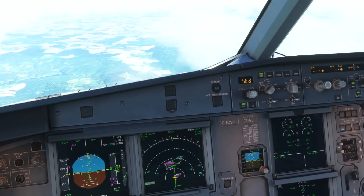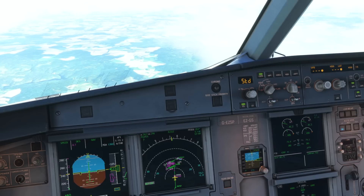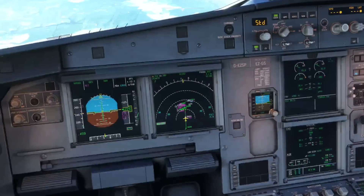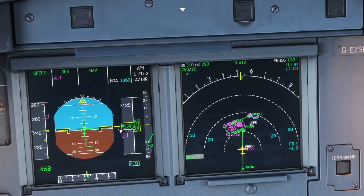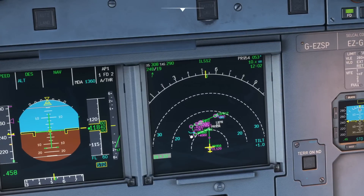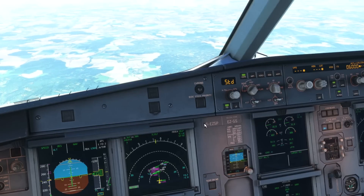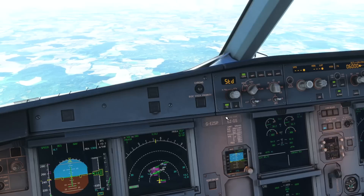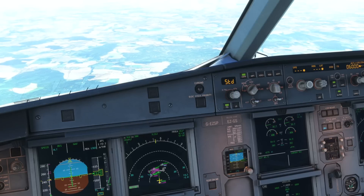A little bit further on we are reaching that 12,000 feet constraint that we added a while ago. As we pass through this, the aircraft should continue to descend all the way down — we've got flight level 60 set — but it will keep us at 12,000 feet until we have passed the constraint at Papa Romeo 956. There we go, flight level 60, so we just continue our descent down to 6,000 feet. You can also see the little blue level-off arrow, which shows us where the aircraft thinks it will be at 6,000 feet. Everything looks like it's going to the plan we made in the last video.